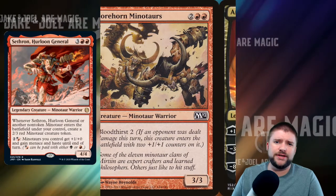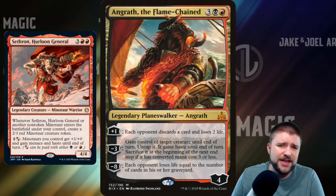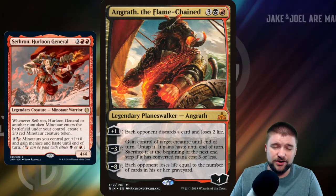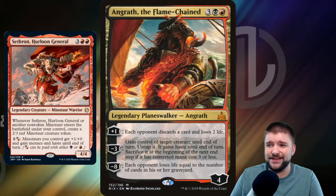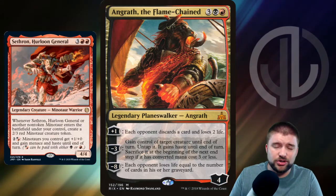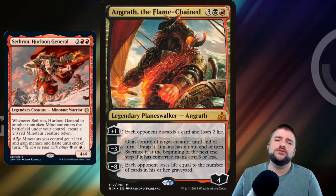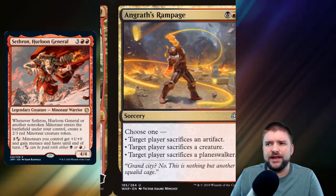We can't play a Minotaur deck without our Minotaur Planeswalker, and that's Angrath the Flame-Chained, one of my favorite Planeswalkers. 5 mana for a 4-Loyalty Walker: +1, each opponent discards a card and loses 2 life. Minus 3 to gain control of a creature until end of turn — untap it, it gains Haste, and sacrifice it at end of turn if it was CMC 3 or less. But really, just stealing a creature to also attack is as good as a can't-block, and probably better. The ultimate is minus 8: each opponent loses life equal to the number of cards in his or her graveyard. Really am a big fan of our Minotaur buddy here and all of his chains.